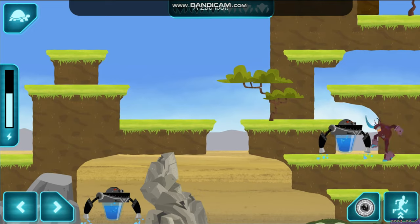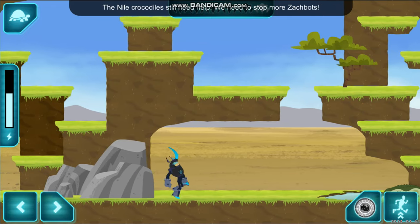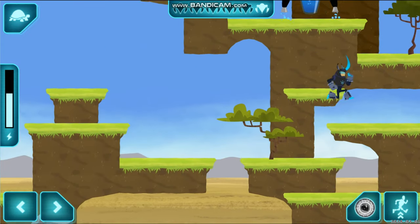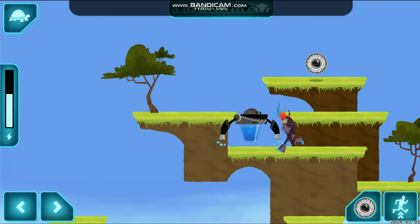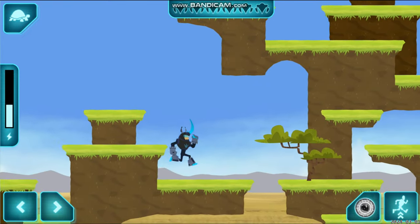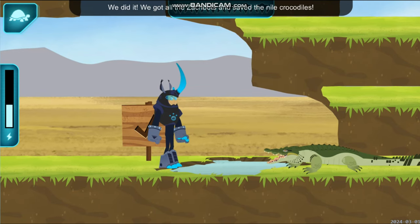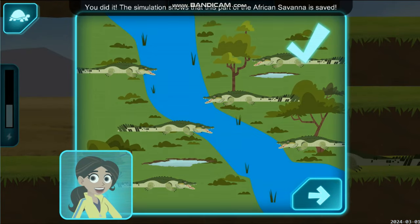Watch out, a Zakbot! The Nile crocodiles still need help — we need to stop more Zakbots. Watch out, Zakbot! That's all the Zakbots. Let's go see how the Nile Crocodiles are doing! We did it! We got all the Zakbots and saved the Nile Crocodiles! Aviva, what does the simulation show? You did it! The simulation shows that this part of the African savanna is saved! Let's head back to the Tortuga.